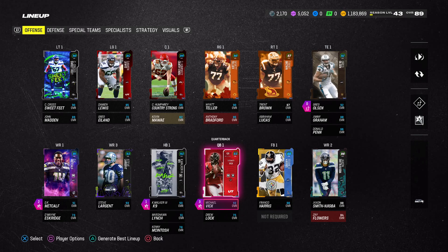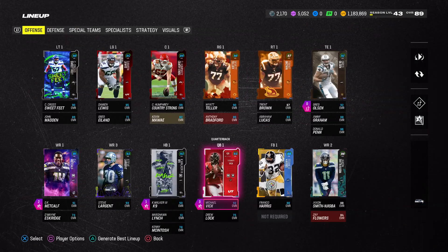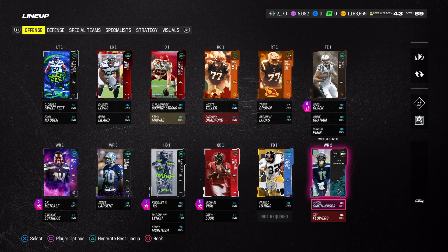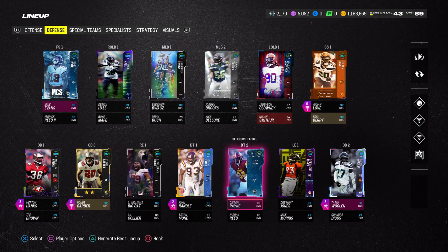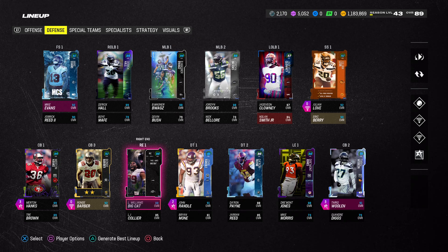Just make sure you have three: Jalen Hurts, Donald Penn, and somebody else. ESW is going to give you two, Donald Penn is going to be one, and this dude right here is going to be one. So what you're going to do is just get yourself an 82 and just have him in the backup. I'm going to tell you what to do once you have him in your backup.